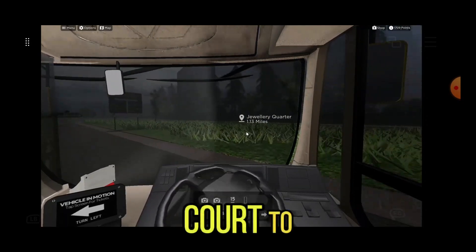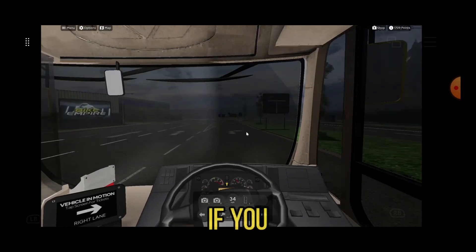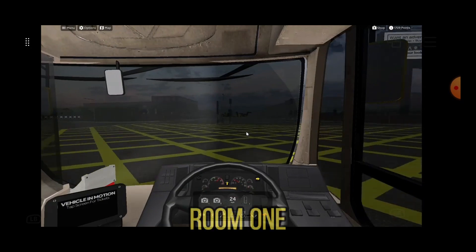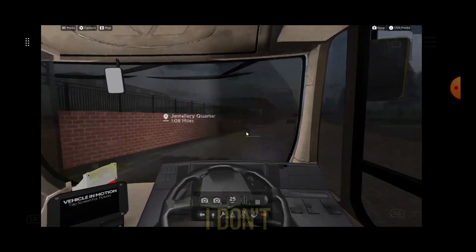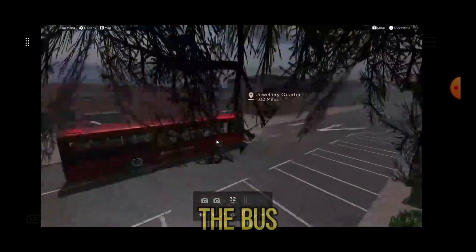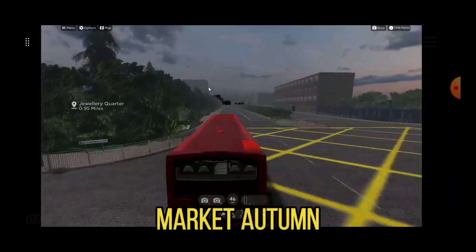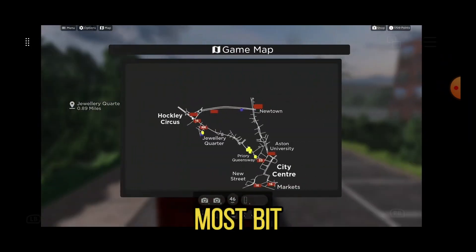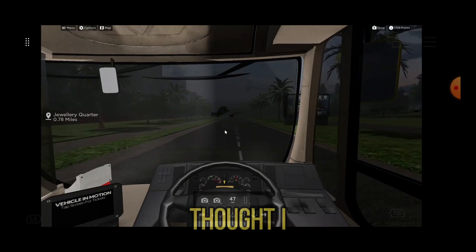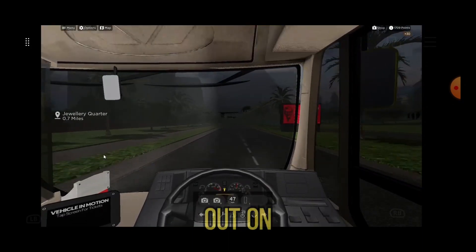I'm just going to drive the bus now. Also, there are going to be a couple of dead run videos — one will be sped up of me going from the depot all the way to the bus station, or going all the way to the market. The longest route is Hokey Circus to Market. The reason I thought I was going to drive this bus today is because I've only just unlocked it.